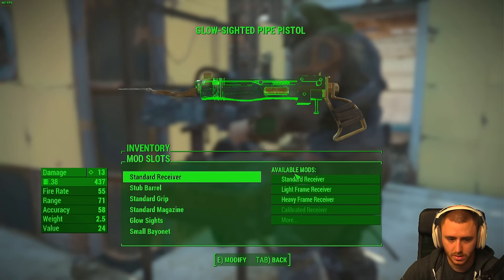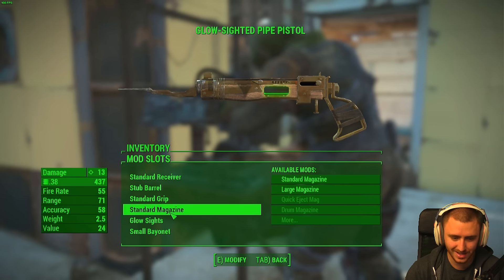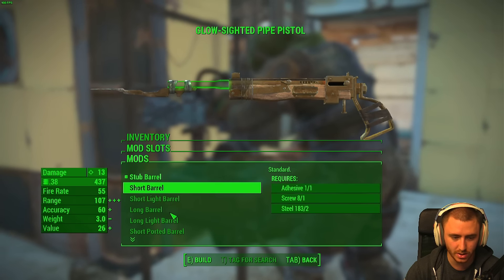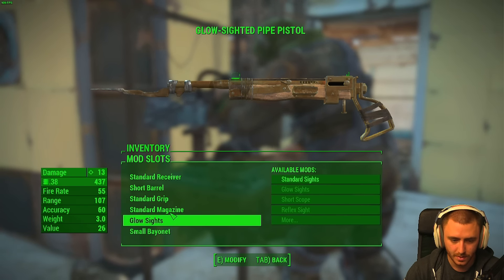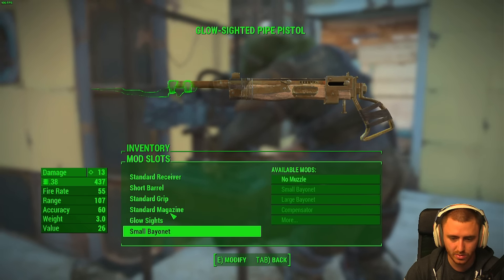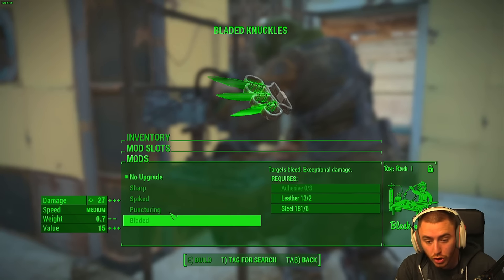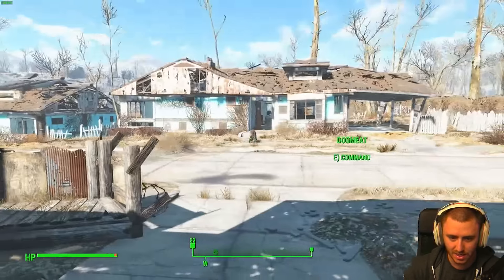Pipe pistol — let me see what I can do with it. Small bayonet — accuracy is increased. Stub barrel versus short barrel — ooh the long barrel increases range and accuracy and the value. We want that. Standard sights — we'll stay with those. Can't upgrade the mag. Wait — can we upgrade the knuckles? Damn, you can get them bladed! Oh my god look at those things — I can't wait to upgrade everything.